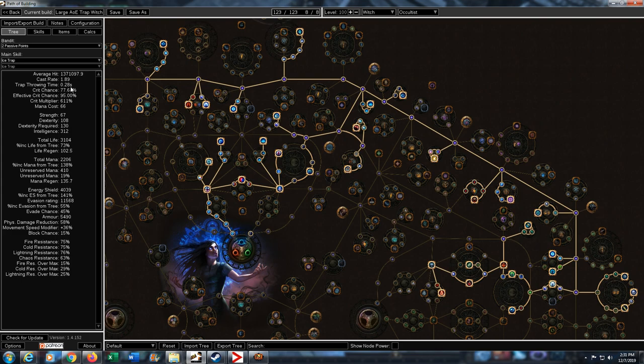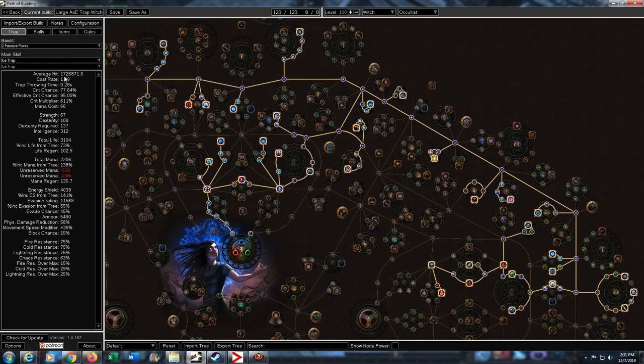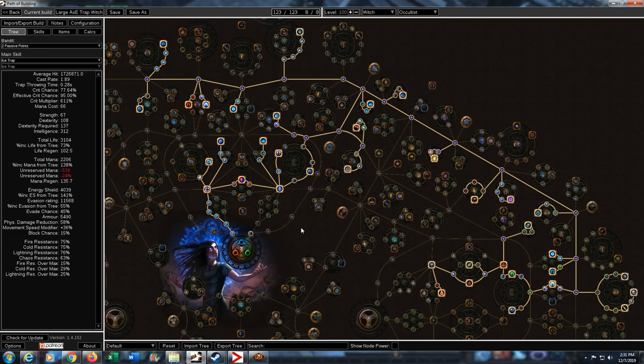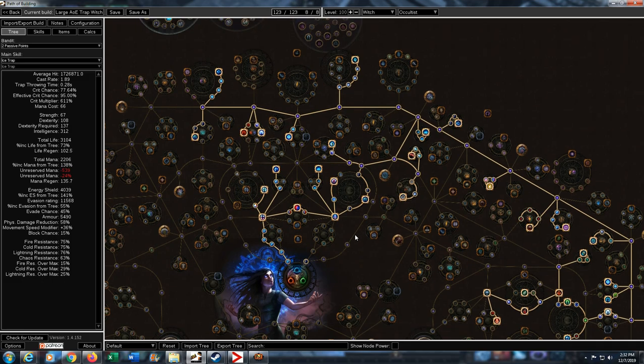With maximum Frenzy Charges, I can get my trap throwing time down to nearly 4 traps per second, which is very significant. Playing with Warmonger, theoretically I can get up to 1.7 million damage per trap against Shaper and his Guardians. Against Shaper specifically, I have nearly 2 million damage per trap, and with all Frenzy Charges I can throw a trap every 0.28 seconds. The area of effect, as you probably saw in the intro, is very big as well.